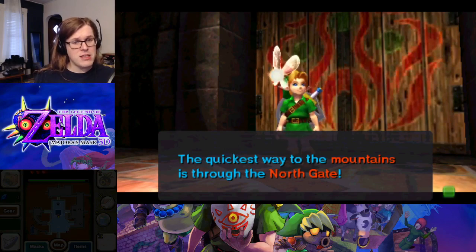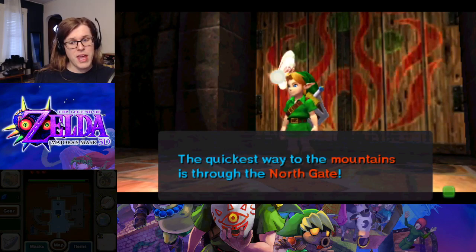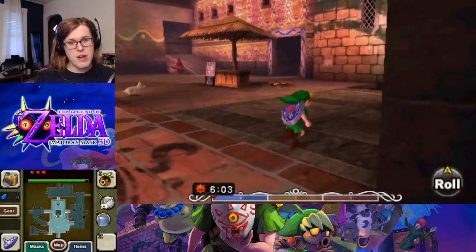Even Taddle is going to come tell us the quickest way to the mountains is through the north gate. So out we go.